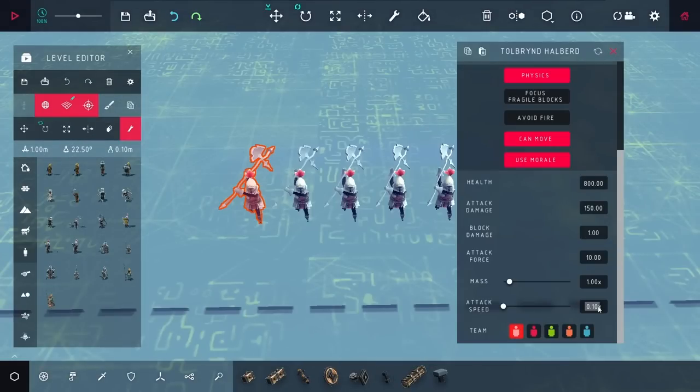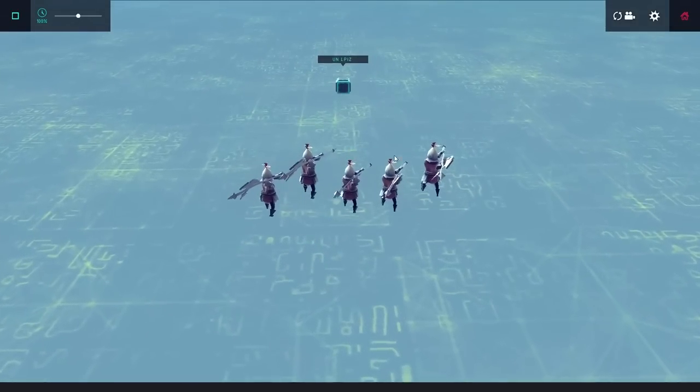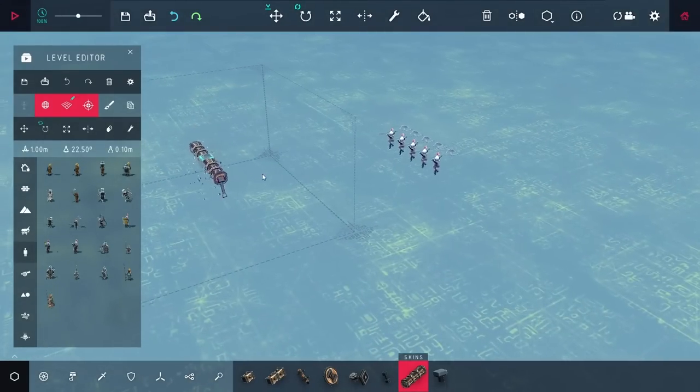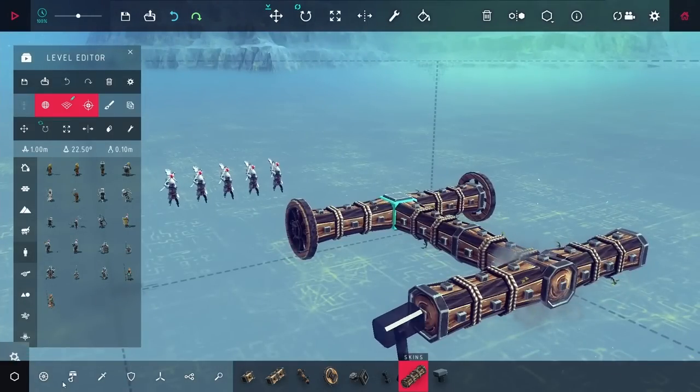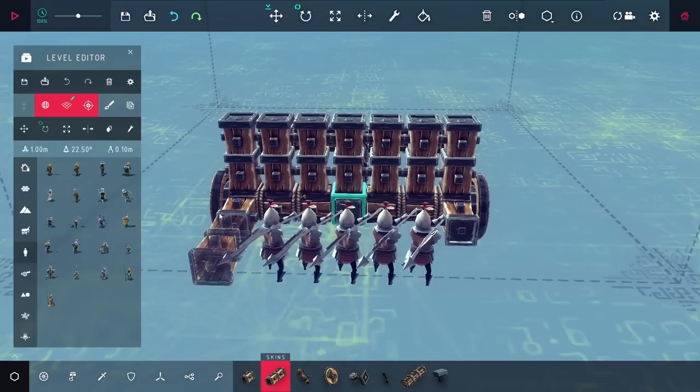So I put down five enemies of the same type here, and I also turned down their attack speed all the way, and this seemed to be a lot better. With that sorted out, my first idea to build a car was actually just to start with a car and have the enemies push it. I figured that their walking force might not be a bad way to power an engine.